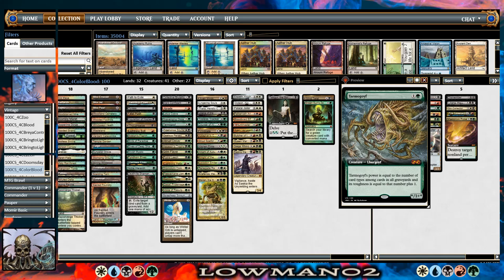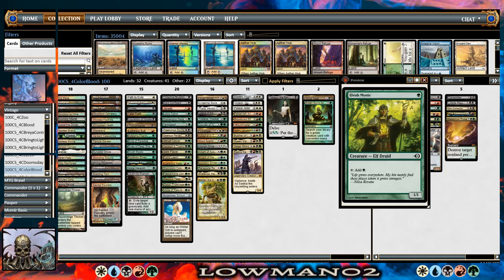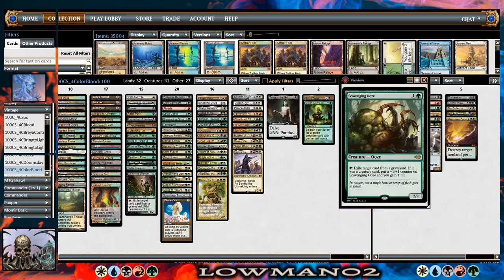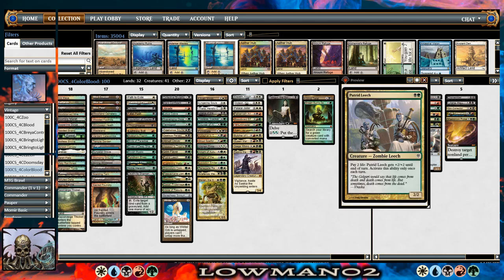You have Scavenging Ooze — it just gets randomly bigger if they bolt your birds. Basically just a ton of high-impact twos that do tons of damage. That's why Putrid Leech is in here, because I wanted a card that could get out of bolt range and just close people's eyelids quickly. This deck tends to race against aggressive decks or combo decks.